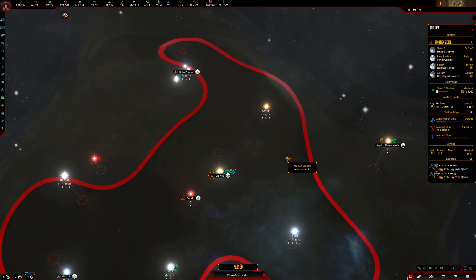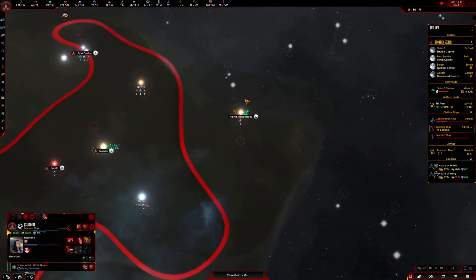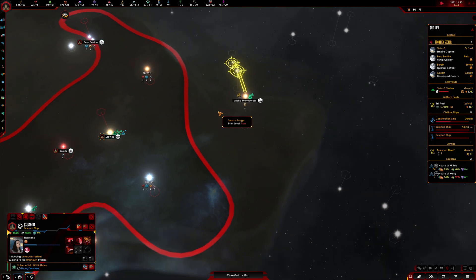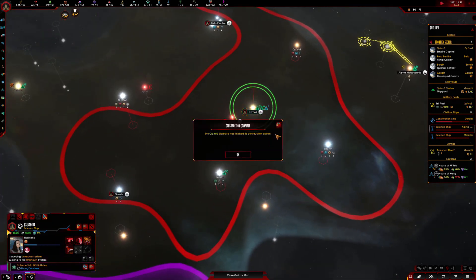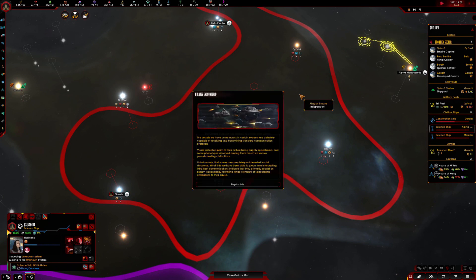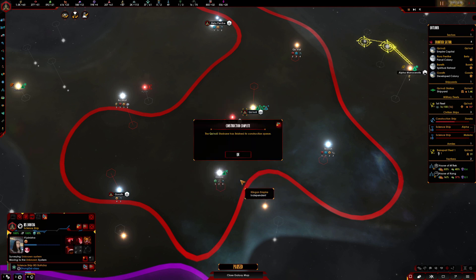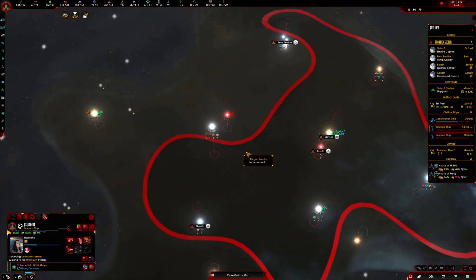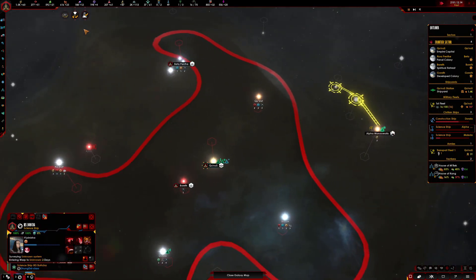System surveyed — great stuff. Let's move on and survey the next ones. That's been built now, so it's going to make things even quicker. We've already encountered pirates — that must be those. Technology researched — hardened fields are done.